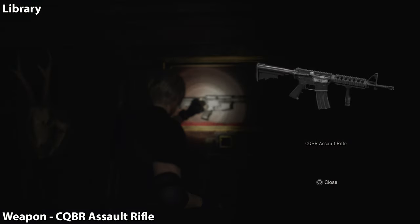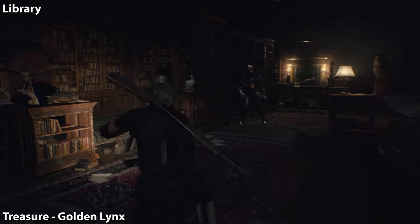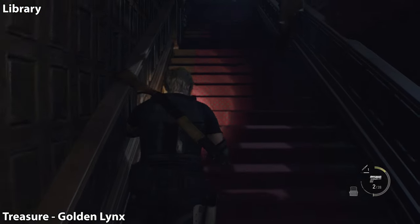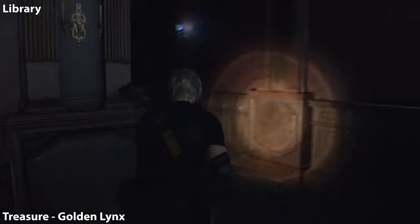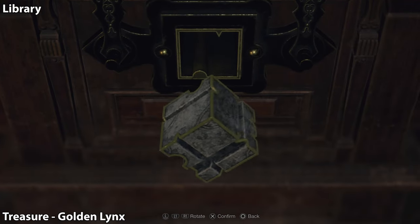Return back down to the first floor and take the stairs on the northeast of this area up to the above library section. This is going to be another cube puzzle. We were here earlier — this is the other grandfather clock location, but we didn't have Leon, so we didn't have the cube. We're going to go ahead and use it now.